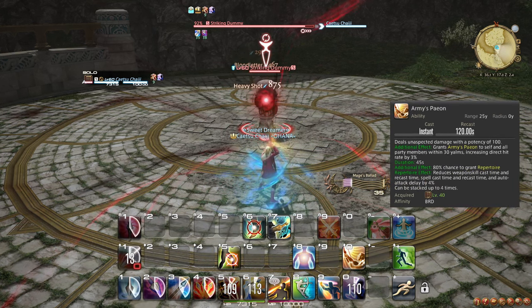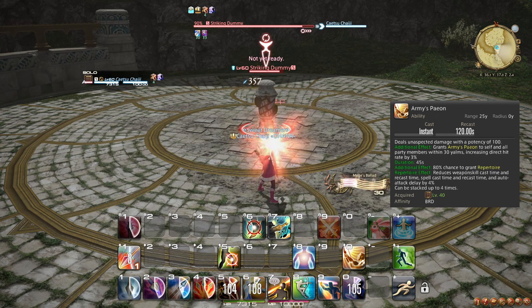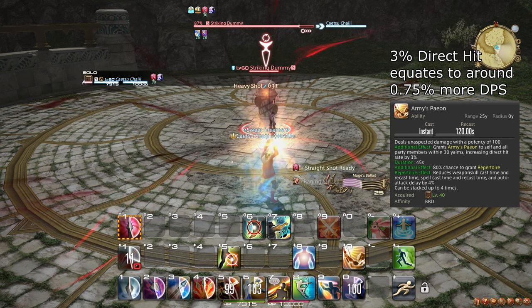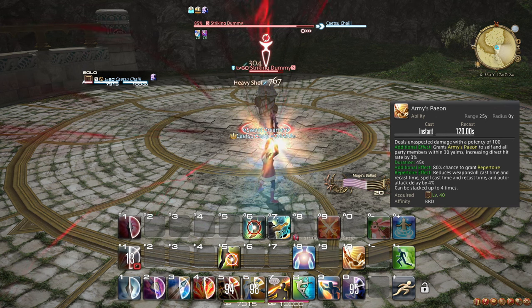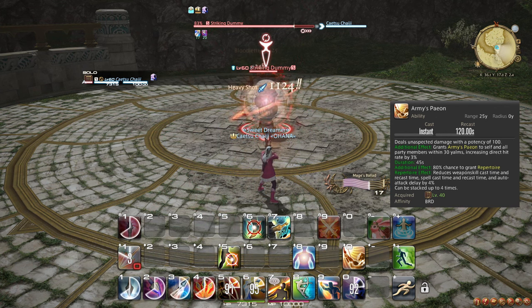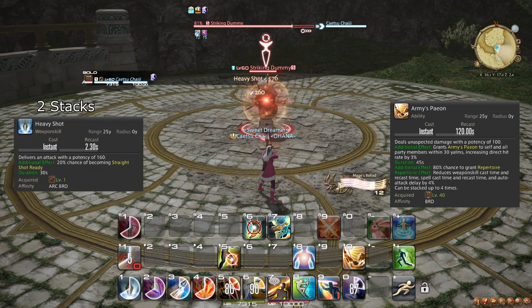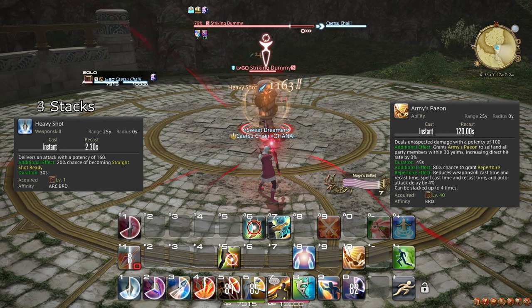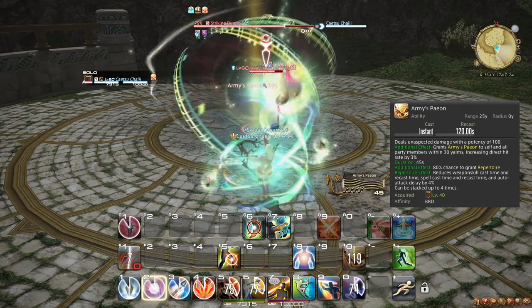At level 40, you learn the ability Army's Paean. Similar to Mage's Ballad, it does some damage immediately and then boosts everyone in your party's direct hit rate by 3% as a small bonus. Additionally, Army's Paean's Repertoire effect, which works the same as Mage's Ballad, is to reduce your recast timer on weapon skills by 4%, stacking up to 4 times for the duration of the song. After that, additional procs do nothing. Keep in mind that Army's Paean does not stack with Mage's Ballad, so while you want to use both on cooldown, you should use Mage's Ballad first, and then when it has less than 3 seconds left, you can switch to Army's Paean.